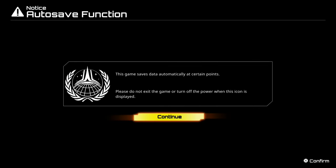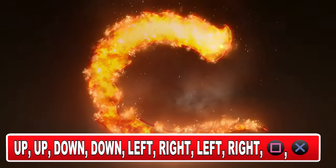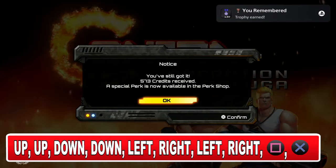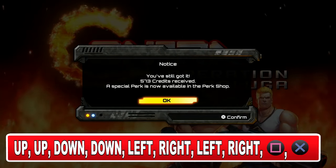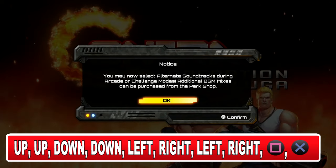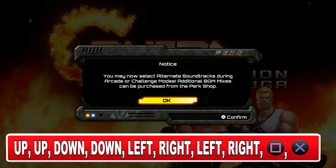To enter the code, start the game and as soon as you see the big flaming C on the screen, enter the code: up, up, down, down, left, right, left, right, square and X — or what other people would say, cross. If done correctly you should hear a chime sound, and you also get the in-game notification and of course a trophy.